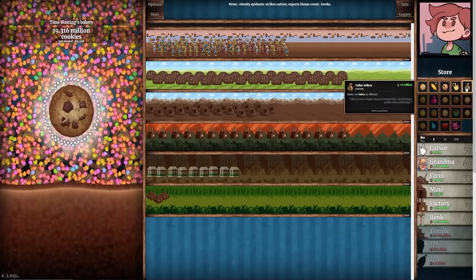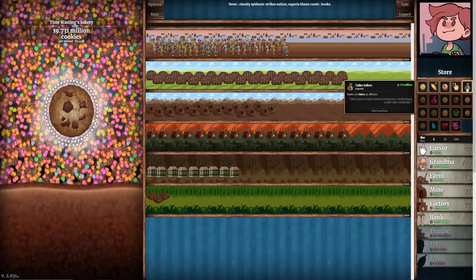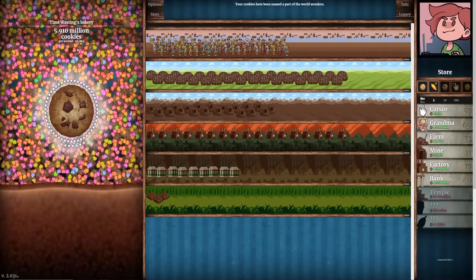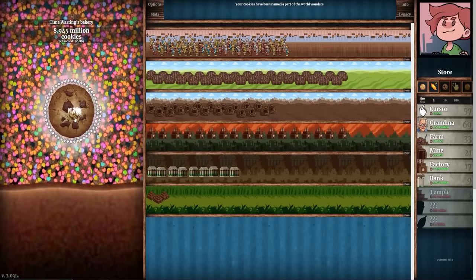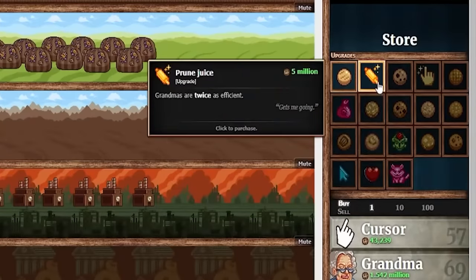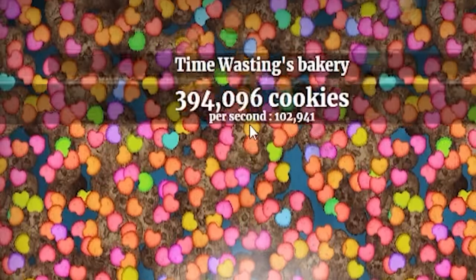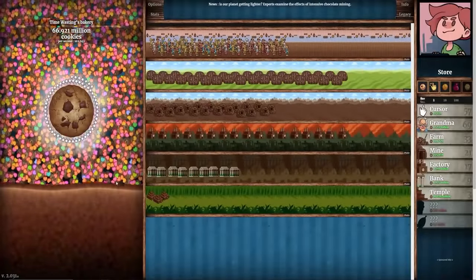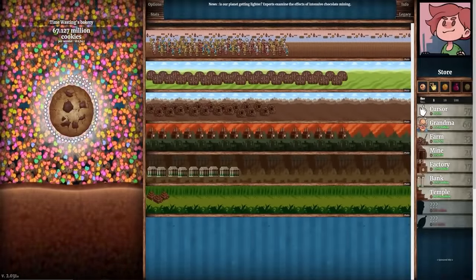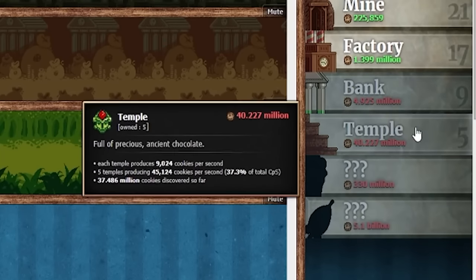We can buy an upgrade called Taller Tellers for 14 million — banks are twice as efficient. Banks are one of my big money earners, so if we click on this we're up to 96,000 cookies per second, almost 100,000. Now it feels like we're starting to make some money — 100,000 per second. Grandmas are twice as efficient, then we'll get sugar cookies — cookie production multiplier plus 1% — bringing us up to 102,000 per second. I stepped out for just a second and that put us up to 67 million cookies, so we're going to buy two more temples, bringing us all the way up to 120,000 cookies per second.